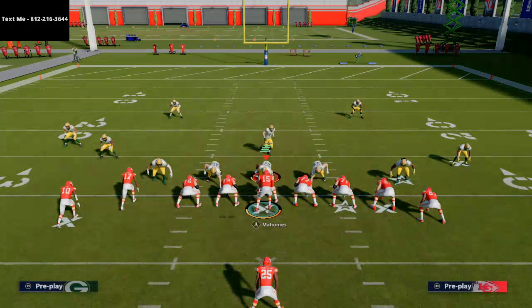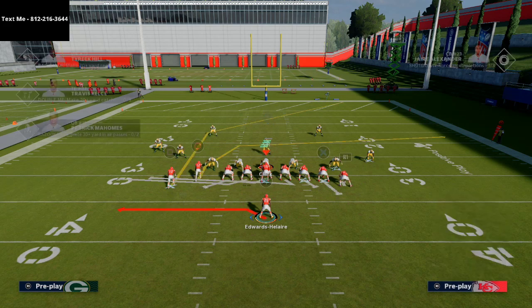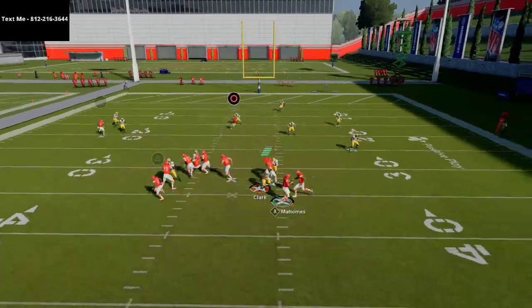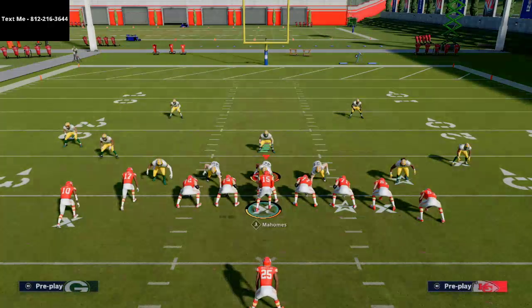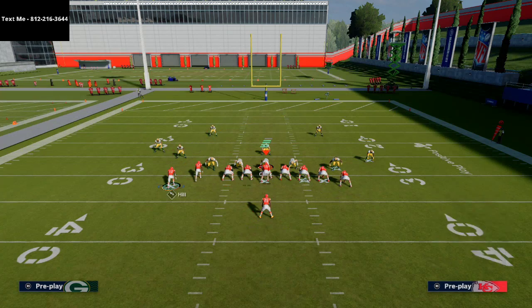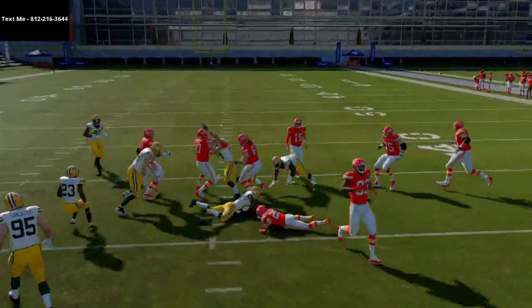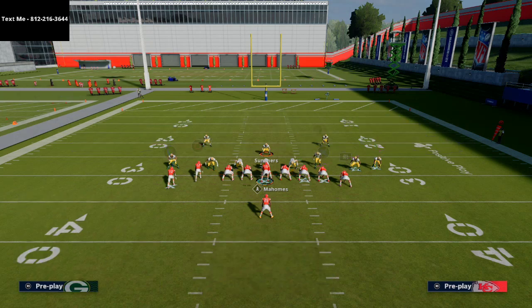If they're in man coverage, you can throw this right on the cut. If they're coming up on the screen, their user is going to take the screen — most of the time they're going to go for that. Well, what that does is it takes their user out of the middle of the field. Now I can throw this route to Tyreek or I can throw the crosser. Without Patrick Mahomes having gunslinger, it makes it a little harder than I'd like, but this opens up the middle of the field — they're going to have to hard flat somebody, and that creates opportunities.